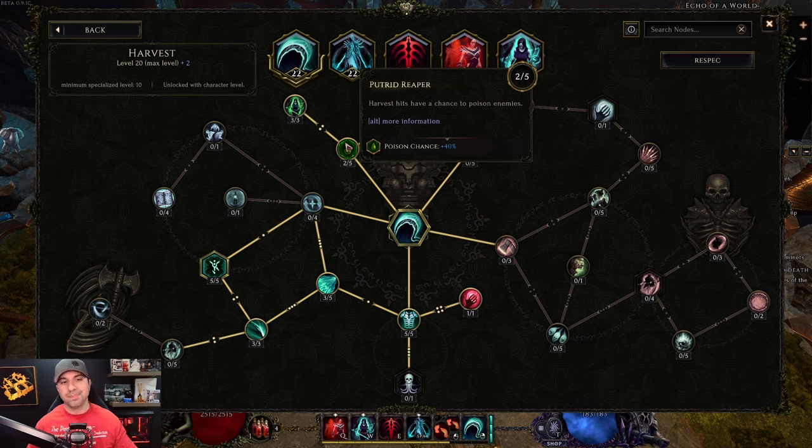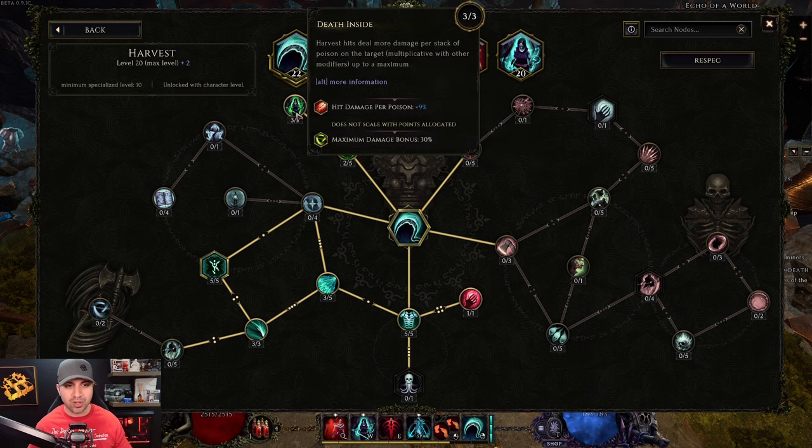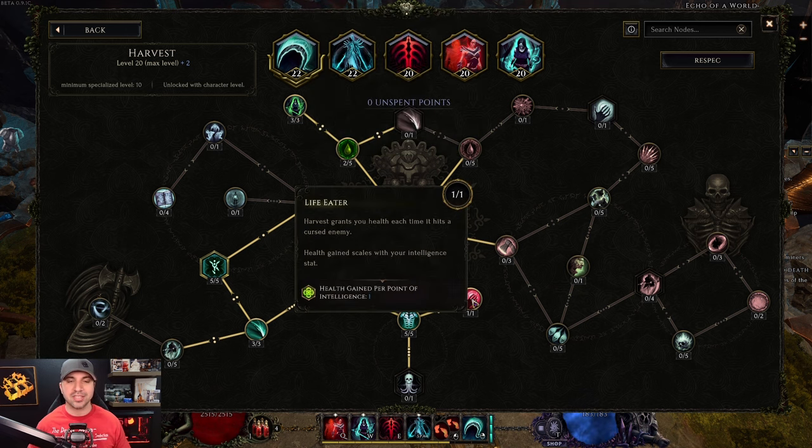I played around with this tree a lot to find the best way to push more damage out of it. This 40% poison chance is all you need to ensure you're getting the additional 30% maximum damage. Then one last point — since we spec into Intelligence for this build — into Life Eater, which gives you health gained per one Intelligence.